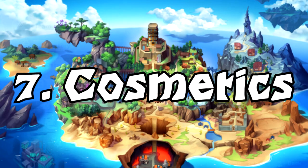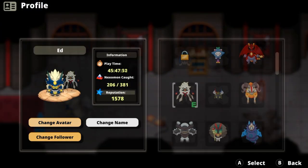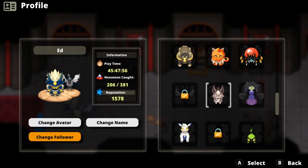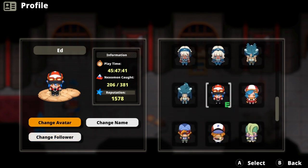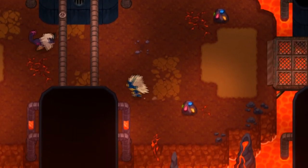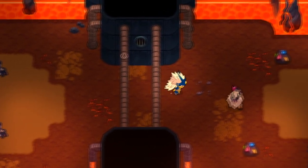Tip 7: Companions and Skins. Throughout the game you can find various items that are basically dolls you can set up on the player screen to follow you. You can also change the appearance of your character on the fly. My only complaint with this system is that the following Nexomon tend to get left behind because they're very slow, and it gets kind of distracting.